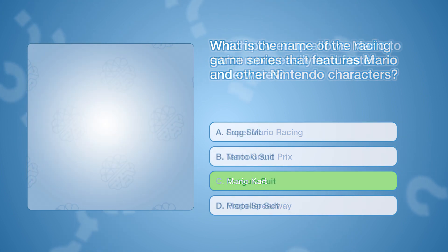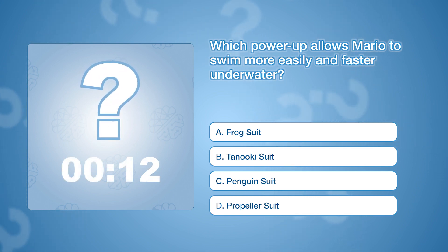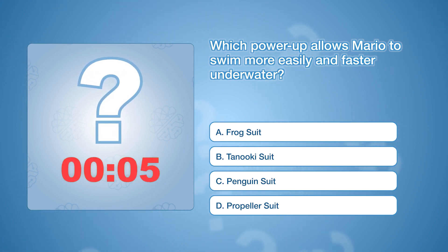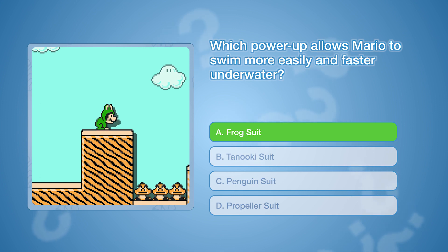Which power-up allows Mario to swim more easily and faster underwater? The correct answer is A: Frog Suit.